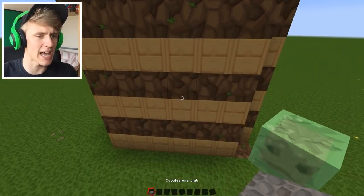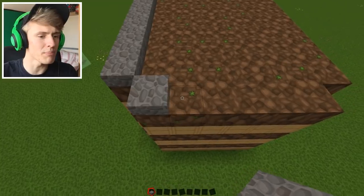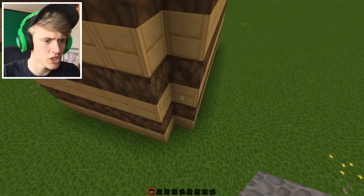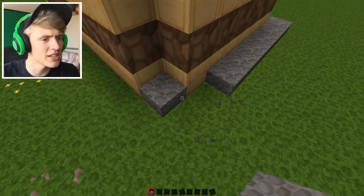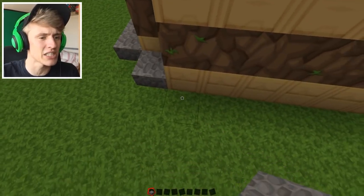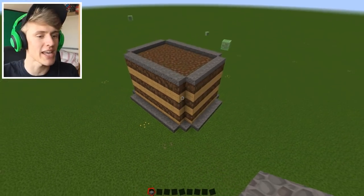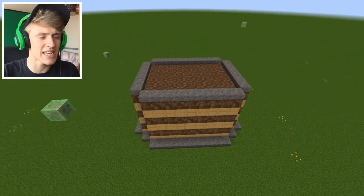I think a cobblestone slab would look even better. So we're going to decorate, we're going to go all the way around the edges, on the top. Slabs make everything look better. They give that depth that you really want in a building. So make sure whenever you're building, tip number four, take it into consideration — you whack those slabs wherever you can. Just do it. Put those slabs where they need to be, and you'll spot the places they need to be. You'll think, hey, next time I'm building, a slab needs to go there to really bring it out. Look at that, it's looking even better. The slabs were the perfect thing to add here.